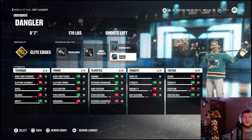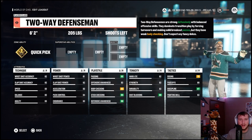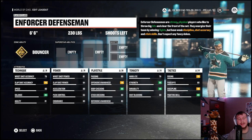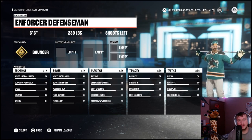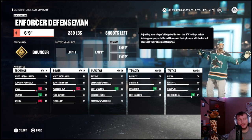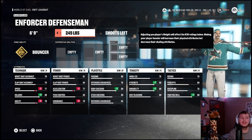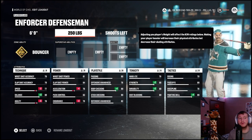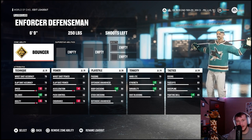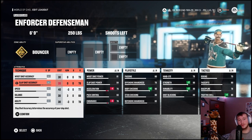For Zdeno Chara's build, this may be the easiest archetype we've ever had to select — an enforcer defenseman. There really isn't anything else that fits Zdeno Chara. He is six-foot-nine, 250 pounds according to the NHL official website. He is of course a left-handed shooter. Quick disclaimer: this build is not going to be very fast — the bigger the build, the slower they are.